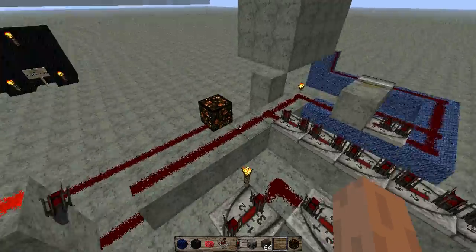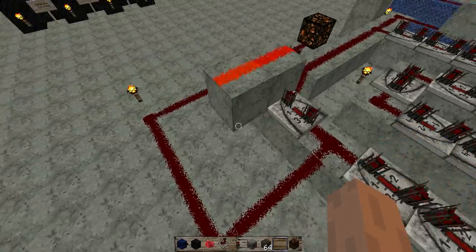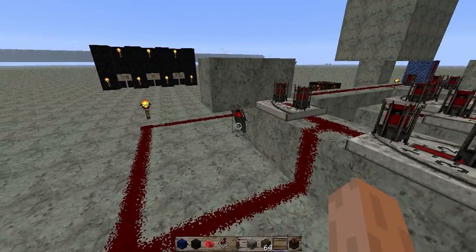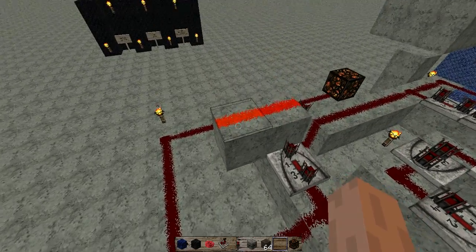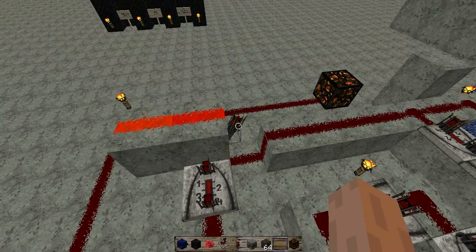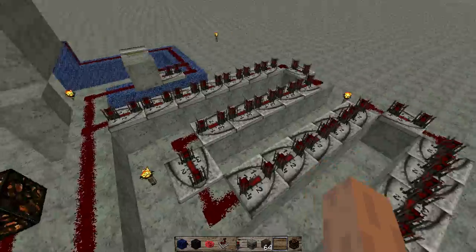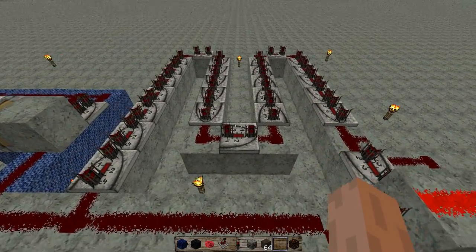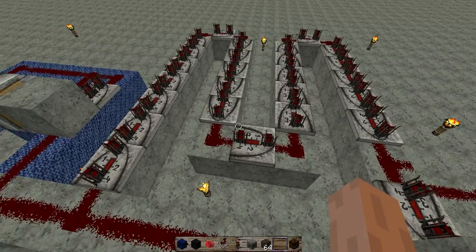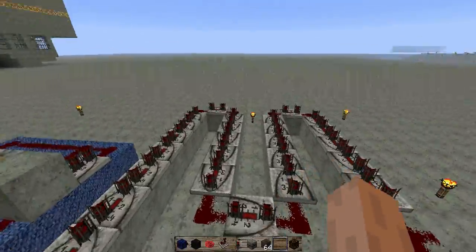Once a signal gets put through the redstone, it runs down the wire and shoots through the bottom brick, which turns off a redstone torch, turning all of that redstone off and turning the next redstone torch back on. This shoots the signal back down the line, allowing the time delay system to work the way it needs to.